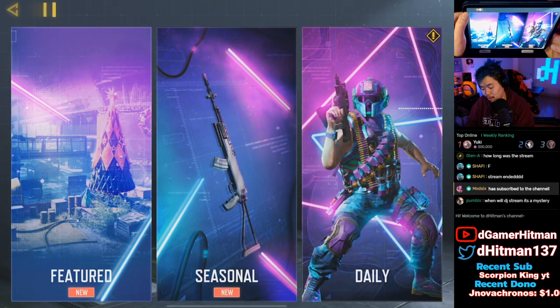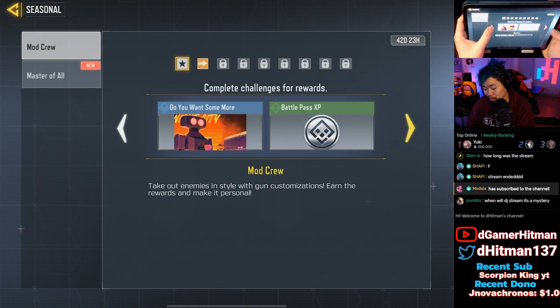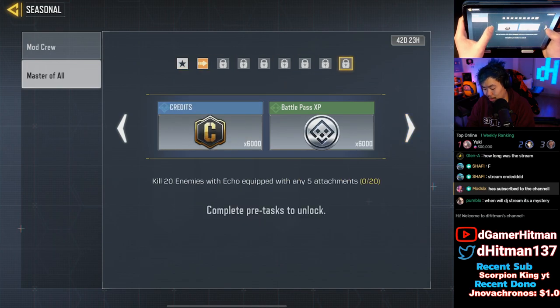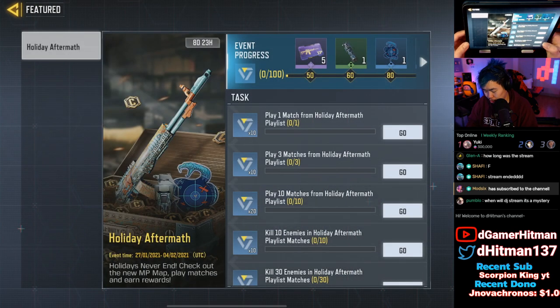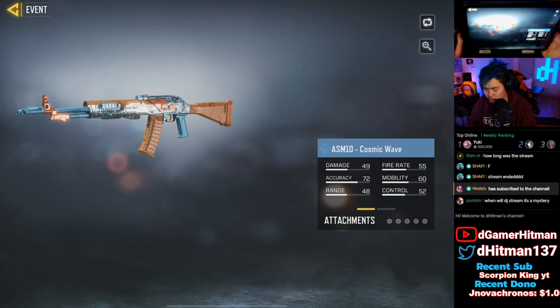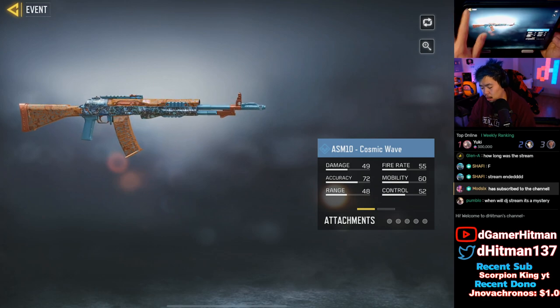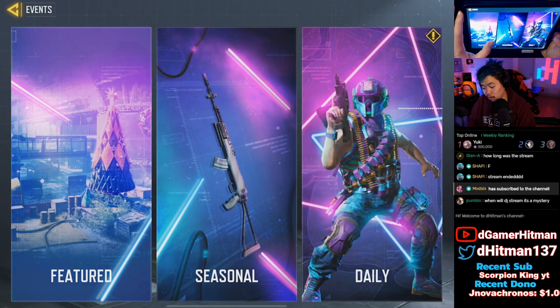Daily mission is the same as regular. Checking the seasonal stuff — you can unlock a new banner and calling card, and Master of One gives you a bunch of credits, 6,000 credits to be exact. There's new featured stuff including the ASM10, which got nerfed but also buffed with the no-stock, making it pretty good close range. We'll probably make a video about that. There should be a new event coming out real soon, probably within the next two days.